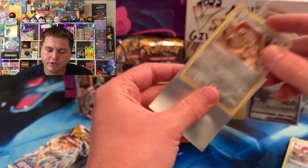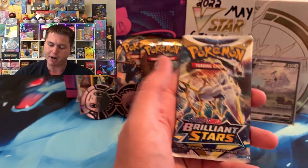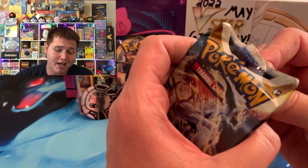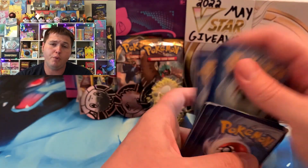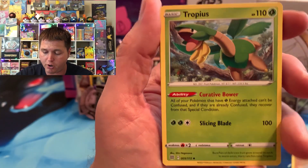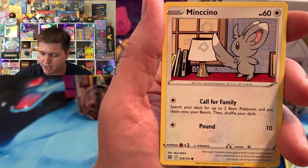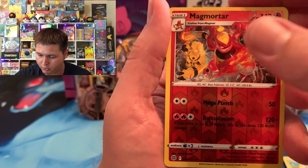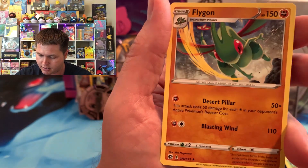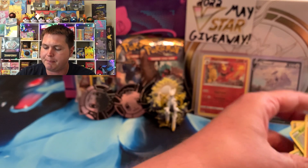So far we got a pretty nice RCSV box, mostly because of that Cosmic pull. Let's see if we can end on a bang — hit that like button if you have not already and let's give this last pack some luck. We got Brilliant Stars. Hope y'all are having a very blessed day. I believe I'm putting this video out on Saturday, so if it's another day, just bear with me. We got a Munchlax, Crabrawler, reverse Magmortar, and a Flygon. We got a little something — last pack locked down with a Magmortar reverse.